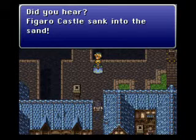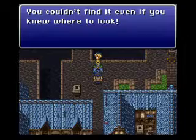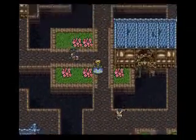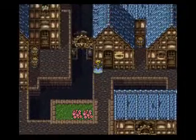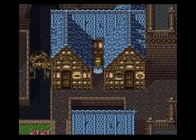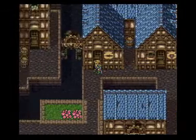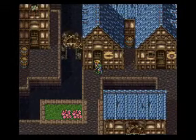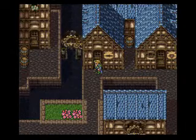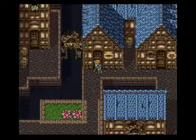It's Figaro Castle sinking to the sand — no, I did not hear about that, wasn't like I was there or anything. Anyway, here we have a weapon and armor shop — fortunately it's the same building. This crate has a tonic in it, but that'll become something better about two-thirds of the way into the game. If you play this game and you're watching this, don't post any spoilers in the comments — I don't want to ruin the experience for anybody new to the game.